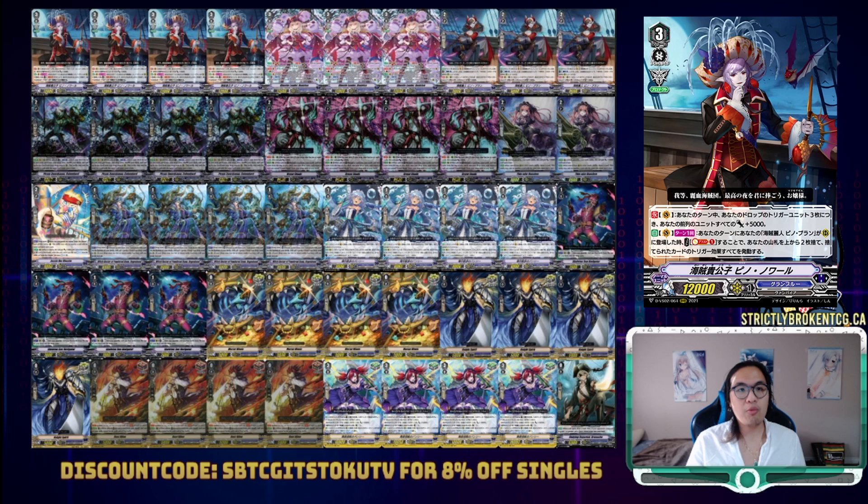The new Grade 3 we get is Pinot Noir. During your turn, for every 3 triggers in your drop zone, our front row units get 5k power. Coupled with how hard Granblue mills out the deck, this power gets out of hand fairly quickly and allows for a lot of cards to become viable attackers.